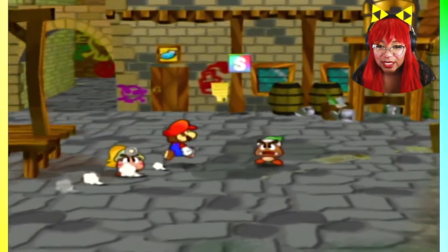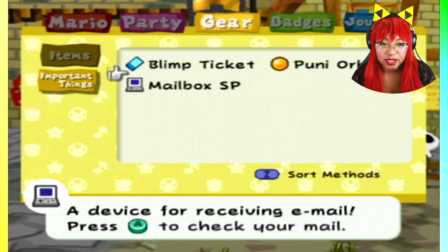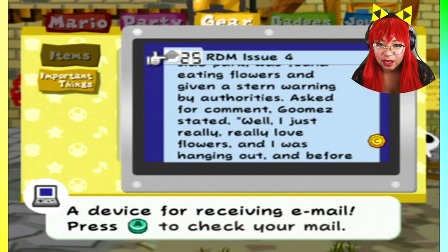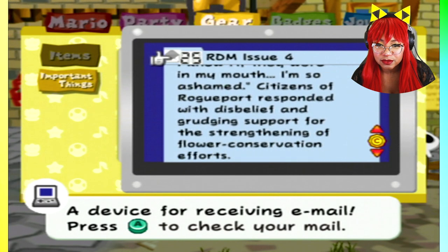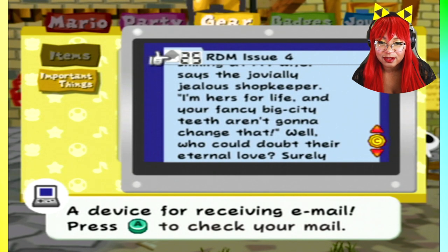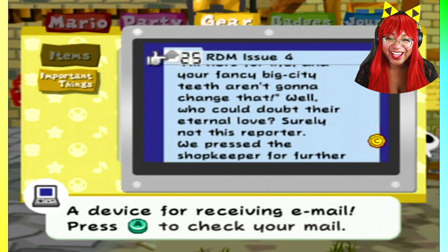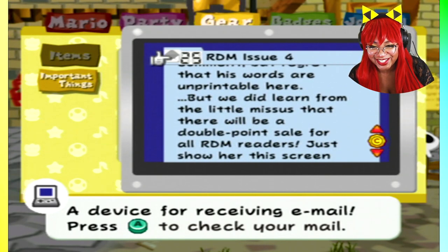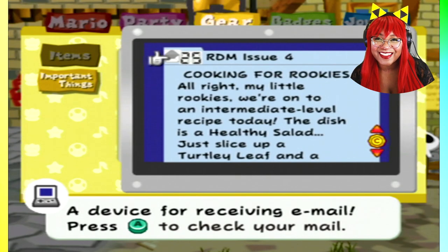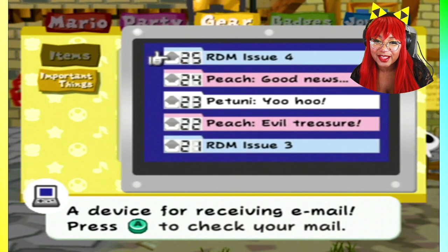Alrighty, let's see here — that must be the little thing-a-jig. Anything important? Dusk today: goombas napping in town, eating flowers, stern talking to. Twilight Shop. 'Hubby's bad side — don't you dare smile my way. I'm hers for life, and you fancy big city teeth aren't going to change that.' You fancy big city teeth! He's probably talking about the veneers when people have a horse mouth — bright, nothing natural about that. A mouth full of front teeth and chiclets. Alright, that's enough of that.